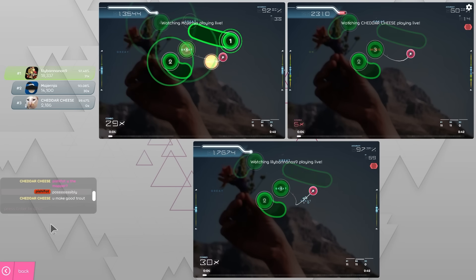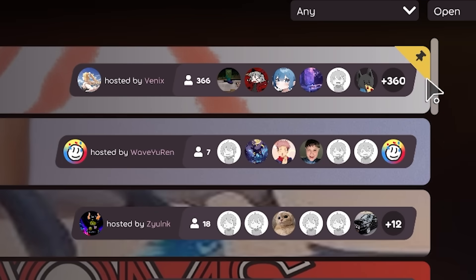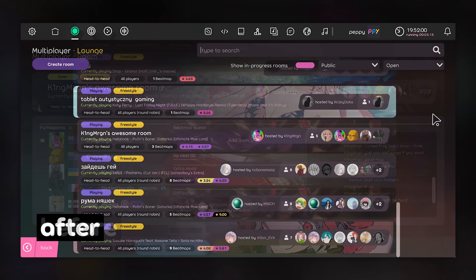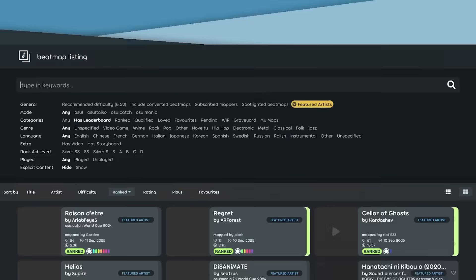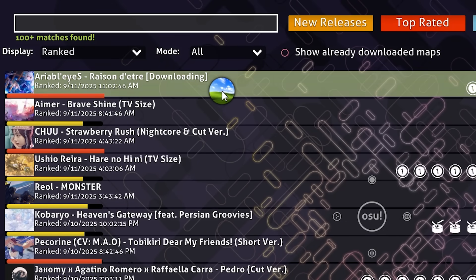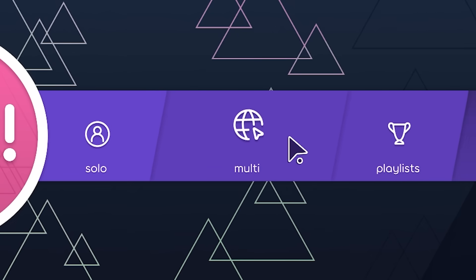A few multiplayer changes: when spectating, you'll now hear audio from whichever player is enlarged — previously you would only hear the first player no matter what. In playlists, there's a new pinned display for things like spotlights, which are permanently at the top. The UI for playlists and multiplayer has become slightly more compact, initially to help mobile devices where space is limited, but it also benefits desktop by showing more content you'd actually care about. One of the most common complaints about the beatmap listing was the inability to quickly download maps like in stable's double-click behavior — now holding Shift gives you that behavior, where the first click downloads or takes you straight to the map in song select.